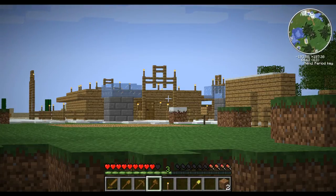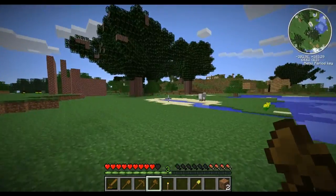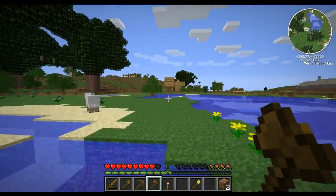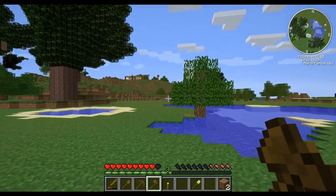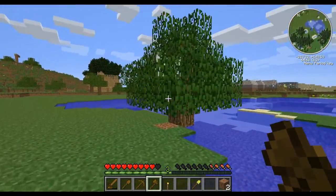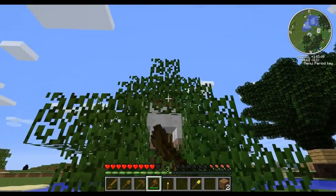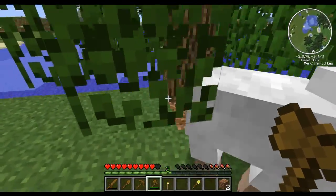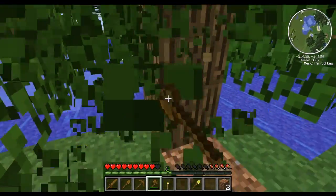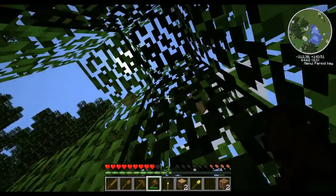You will spawn just over there in that little spawn area, and you can run around and have a look at different things. I'm going to hopefully get on a bit later and plant some trees. But the first thing you will do is type forward slash kit tools to get yourself a nice set of tools. And then you'll probably want to get some wood. I now have some wood.